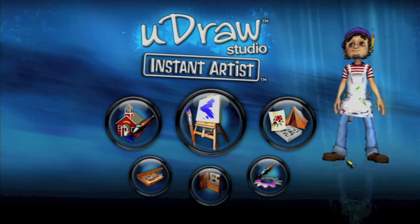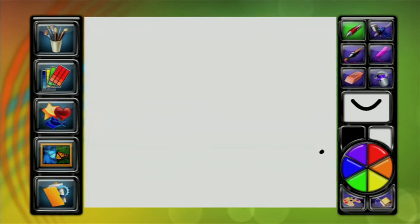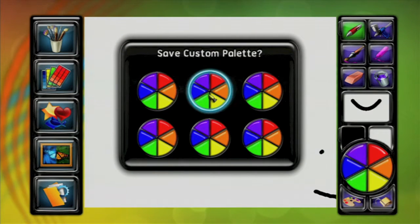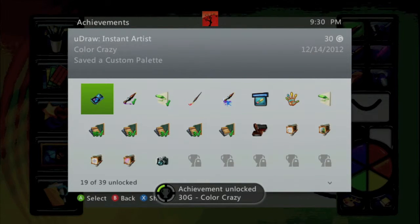What you want to do is, from the main menu, go ahead into the Art Play, pick any canvas as always, and then click on the palette which is right under the color wheel. Then you just want to pick some random custom palette, and it's going to ask you to save it — you want to put yes, and you should get an achievement for 30 Gamer Score. And that's all there is to it.